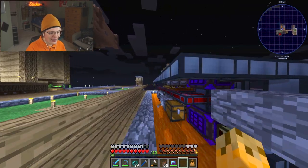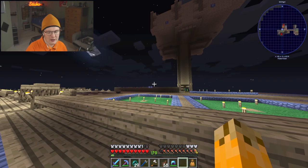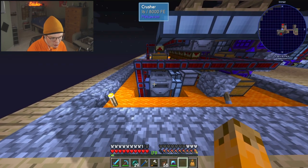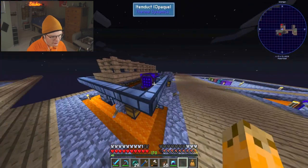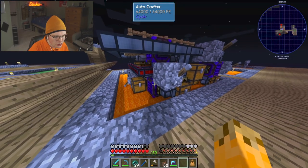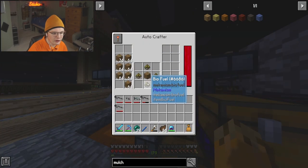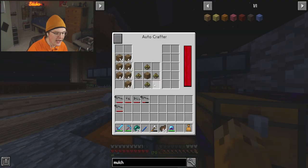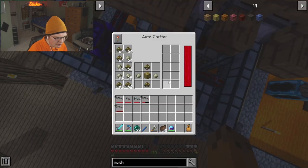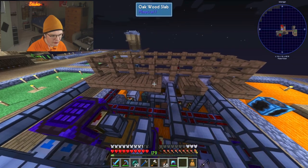Now this machine is pretty complex. What it does is, from our tree farm over there, it takes apples and turns them into biofuel. We craft normal mulch, which goes into the system and comes out into this system where it's mixed with the biofuel, which creates yellow mulch. Then this yellow mulch is moved into this autocrafter down here which goes in with substrate — substrate is crafted back there.